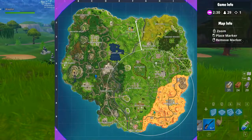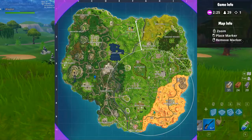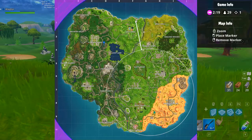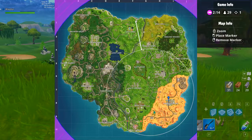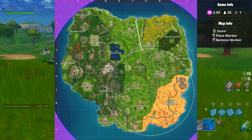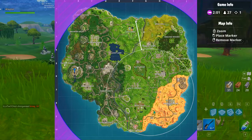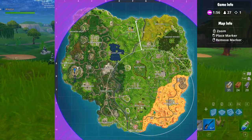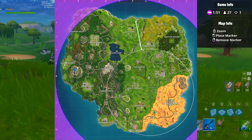We've got a couple locations: Greasy Grove with the rock monument, over here by Lonely Lodge and Retail Row with another rock monument, the Dur Burger over here by Pleasant Park, Paradise Palms with a couple of spots, and then the Viking Village. There are a few places you can go if you want to find these rifts. Let me know in the comments if I missed any place — I actually want to know. Thank you guys for watching, drop a like on this video, subscribe if you are new.